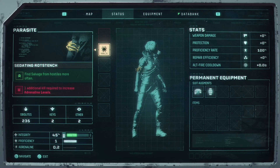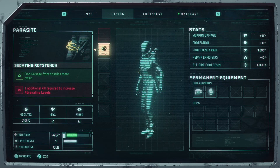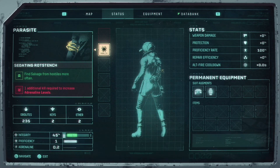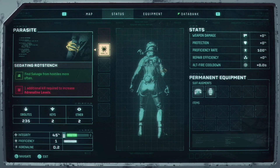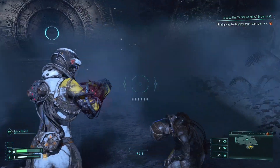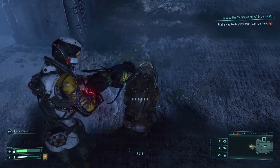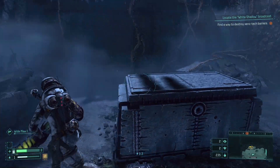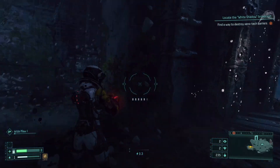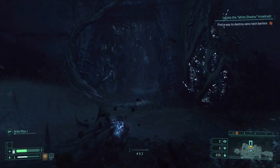Find salvage from hostiles more often — I don't think I've been finding too much actually, I think it's just the obelites that's been on the ground. One additional kill required to increase in the levels. I feel like I'm stuck with this — I couldn't take it off if I wanted to. Here she is, dead, sitting next to the thing right? I go to sleep here, you know, I'm looking to recover my health. This thing is a statue destroyer.